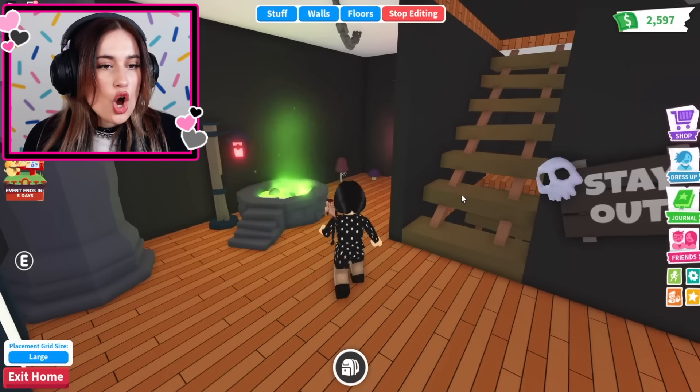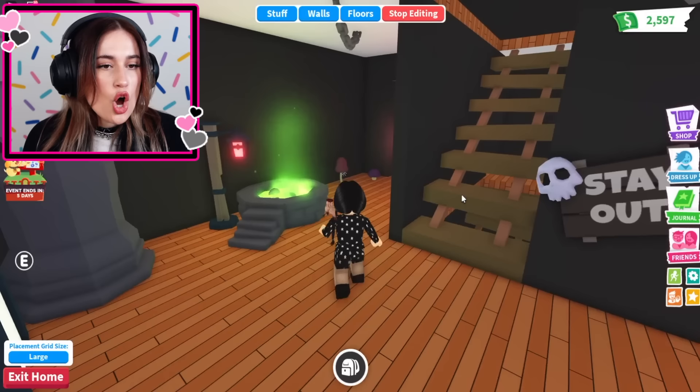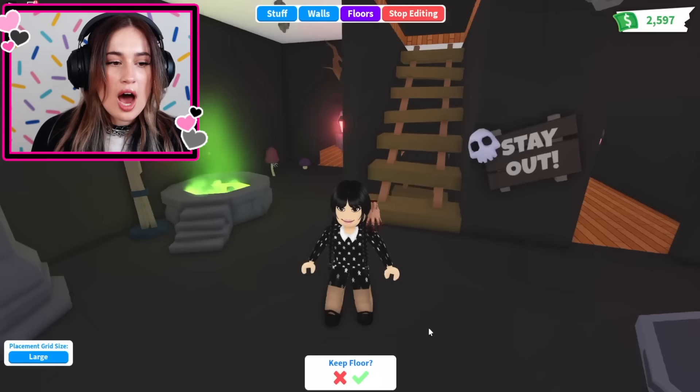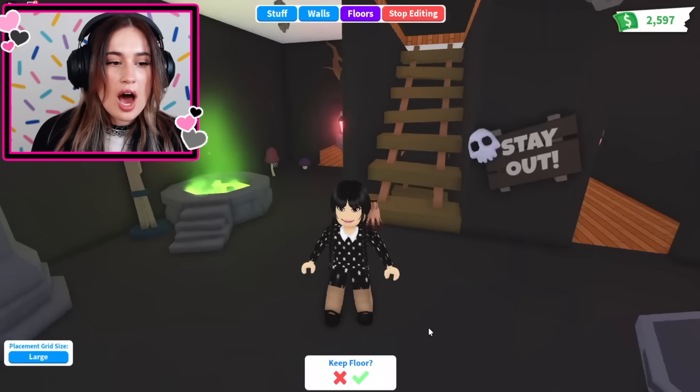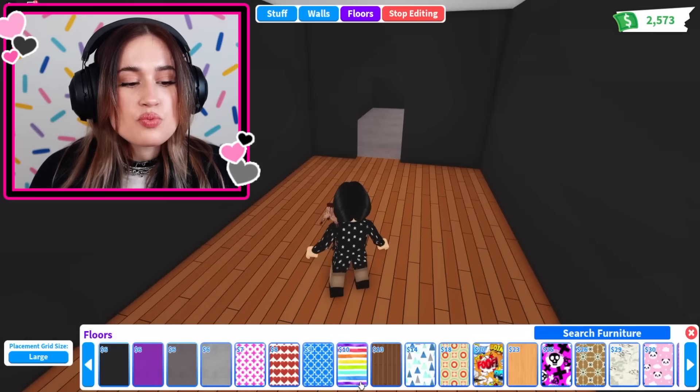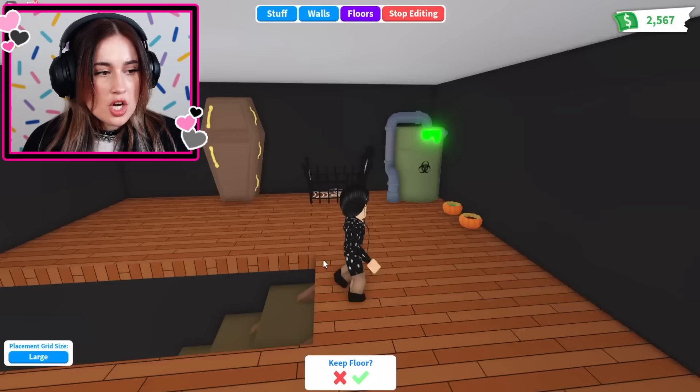I'm gonna step in this vat of acid. First things first, Wednesday's not having hardwood floors — this is just so not the vibe. We gotta change the floors. The checkered? No, it's not a kitchen. Maybe in the kitchen we do that. I feel like the black floor makes the most sense, because she's allergic to colors, so we don't want any color in here. Or the gray carpet? I actually like that vibe — it kinda looks like gravel. I'm doing it. I gotta change all the levels. I bet after I'm done with this, Wednesday's actually gonna move in.